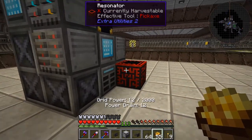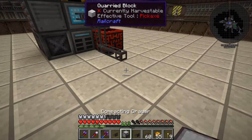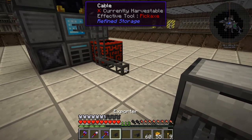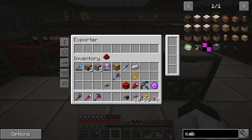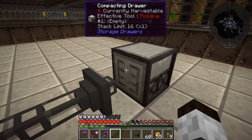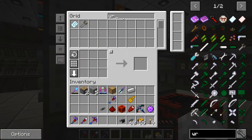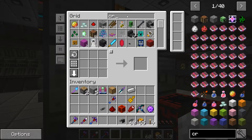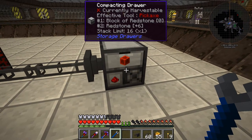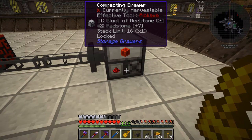What I want to do is get the data out of this thing and into a compacting drawer. I'm going to run some cable off the front of this one for now. We're going to put an exporter on here — not to that block — and put a compacting drawer in here, and set the exporter to export redstone out of the storage system. I was hoping this would connect up but it wasn't, so I used a crescent wrench to modify it so it faces the right way.